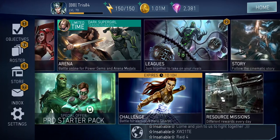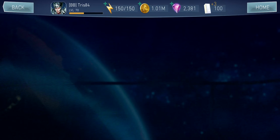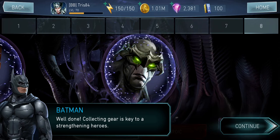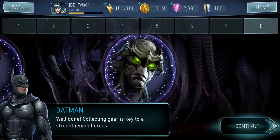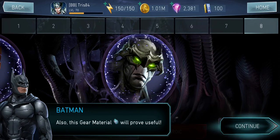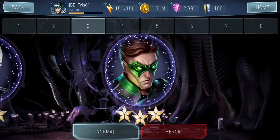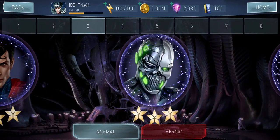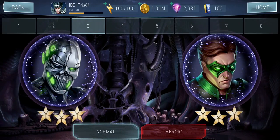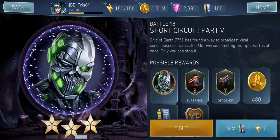Let me go over the chapters. Collecting gears is key to strengthening heroes. Chapter 3 is one of the chapters — that was Aquaman. They got rid of my Aquaman, I had him to level 4 and ranked him up. You can get Grid from here.